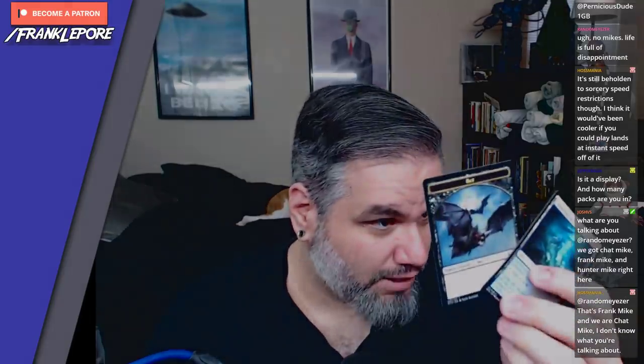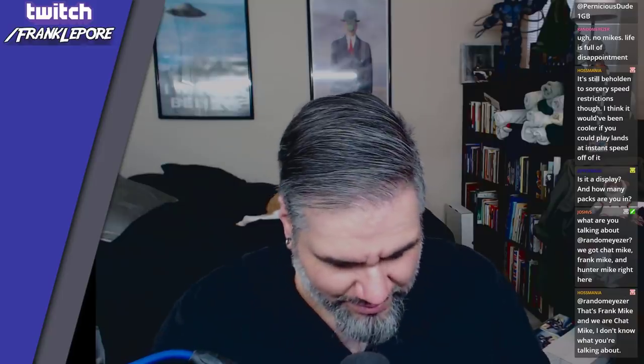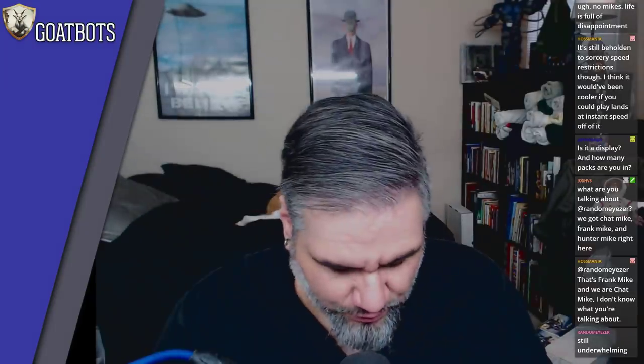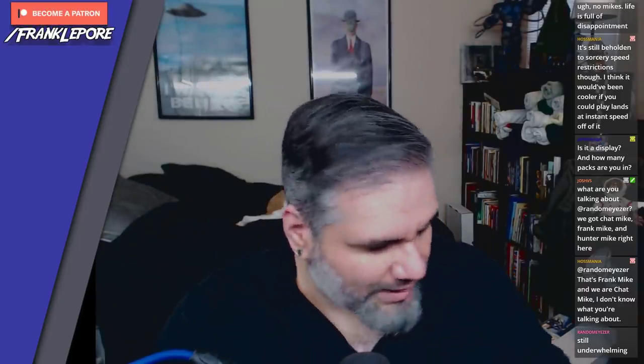Got another Bat and a Submerged Boneyard — this is the Esper box apparently. Molten Golem, Recollect, and a Diregraf Cool. I feel like Molten Golem is versatile enough to see constructed play, but seven mana — let's be real. Oh, Fraying Omnipotence — is it possible? Can your omnipotence fray? I don't know.